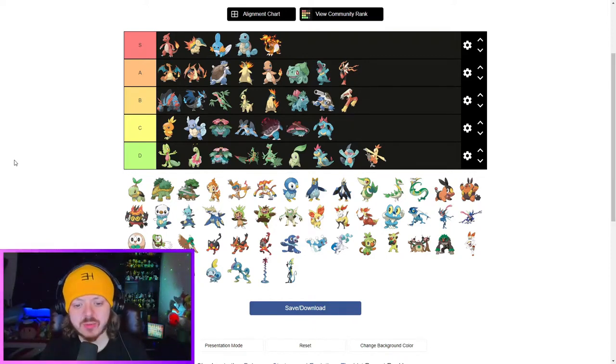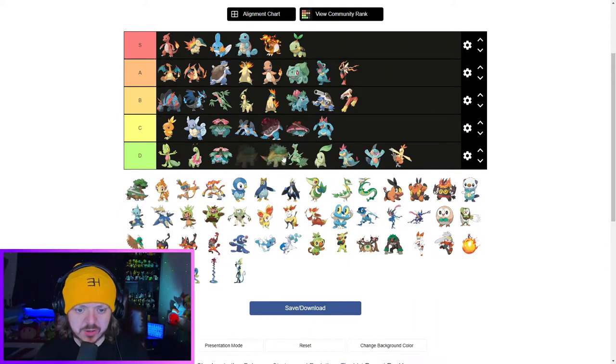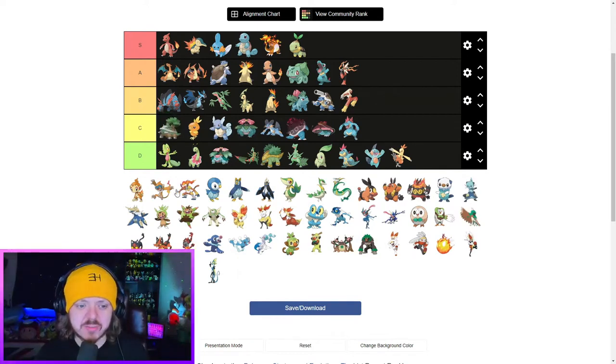We're on to Gen 4 now — Diamond and Pearl, the games we're playing through currently. Turtwig — it's a great Pokemon, so wonderful in almost every way. He's doofy and I think he's an easy S tier. It's a turtle with a twig sprouting off his head — pinnacle design. This seems to happen with grass types especially — the evolutions just suck. Grotle is going to join the lower tiers. I prefer him to Sceptile but maybe not as much as Mega. Torterra — I actually don't mind him. He's a bulky island with a tree growing on him. I'm going to safely put him at the top of C tier.